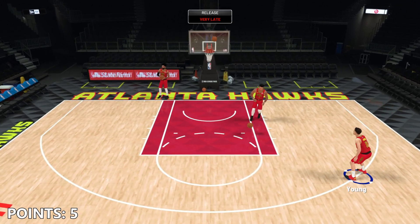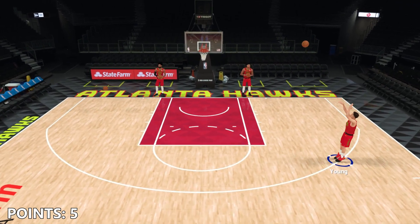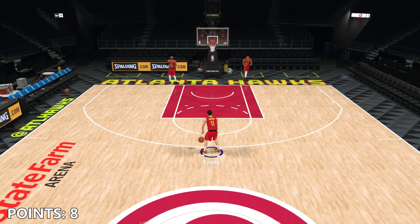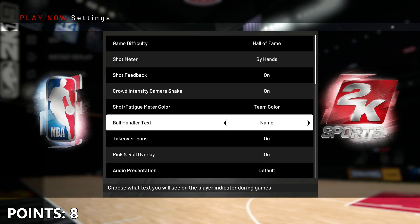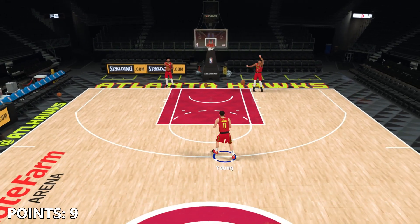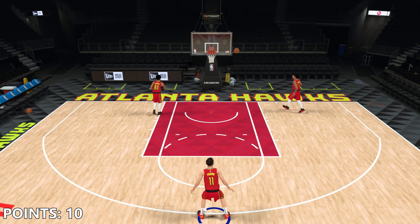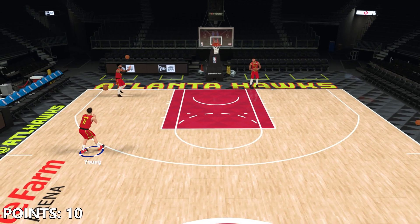He hits another shot, he's up to five points. He misses another shot. The third shot, no good. Six points now. The money ball is good as well, so eight points for Trey Young. We got rid of shot feedback so it doesn't come up when we're shooting. There's nine points now for Trey Young, he's starting to light up a little. There's 10 — that was his third shot on this rack. The fourth shot is no good. Now the money ball — it is no good either. So 10 points for Trey Young.